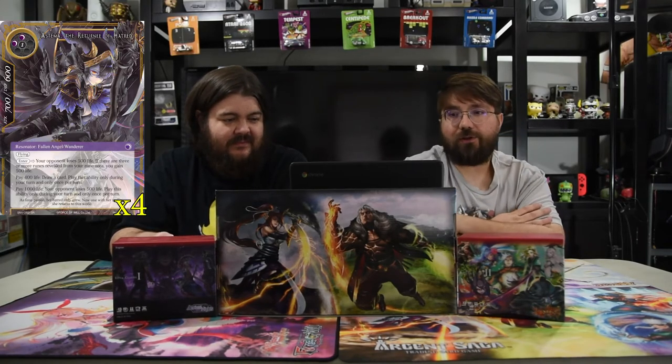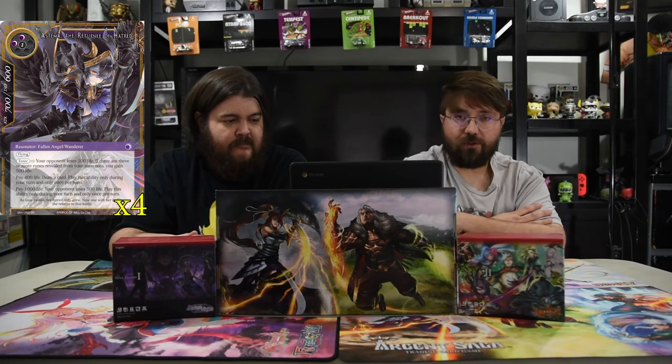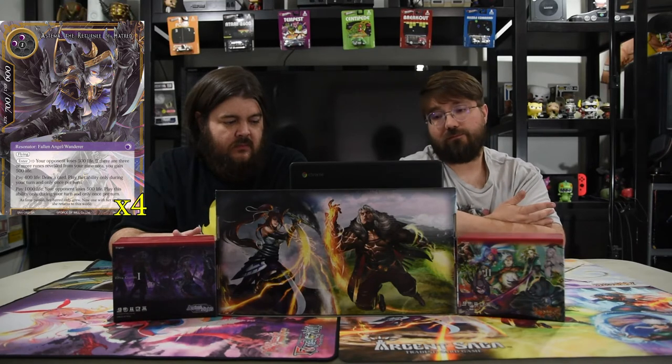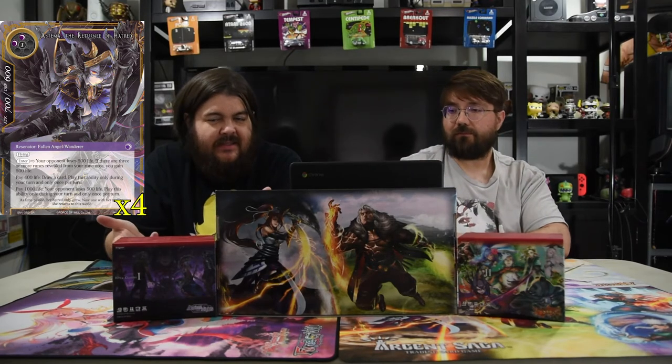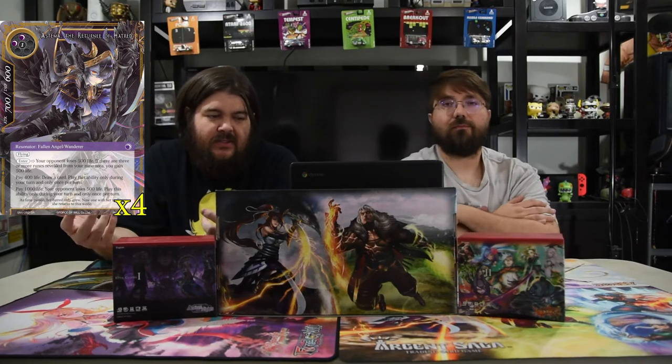Next one is Stima, the Returnee of Hatred — two darkness and one, 7/6 flying. On enter your opponent loses 500 life, and if there are three or more runes in rebuild you gain 500 life too. Pay 400 to draw a card, once per turn on your turn. Same again — pay 1000 and your opponent loses 500 life, once per turn on your turn. She's really good because you only have to play to 15 — you get to 15, play her, they lose five hundred, then you pay some life and they die.